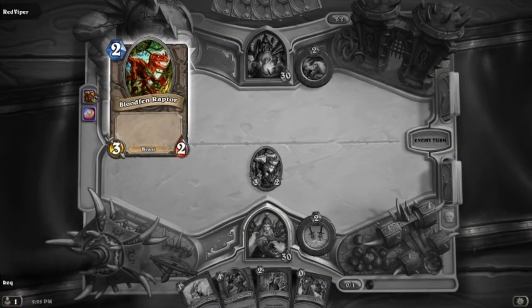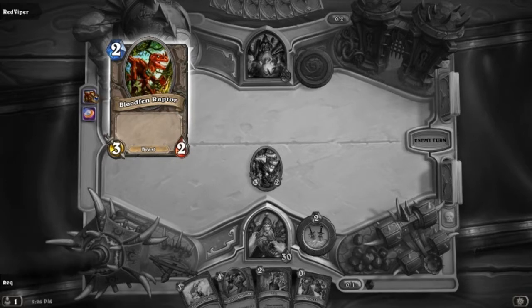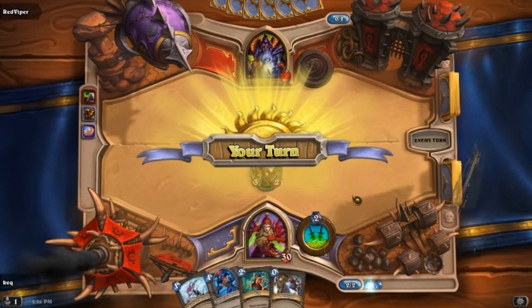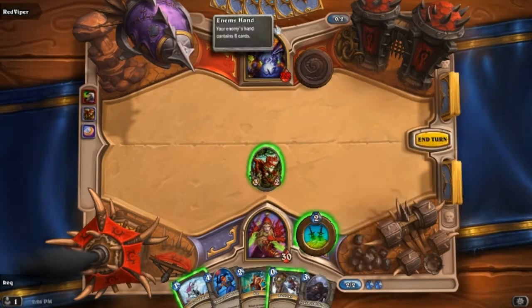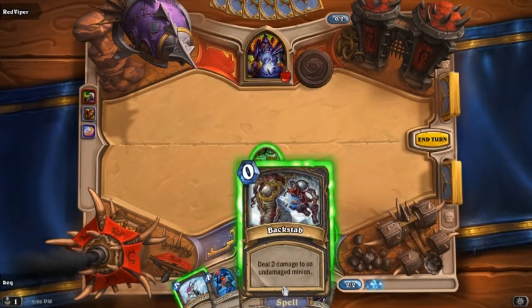You can see up at the top the two on the crystal is how much it costs to put out. The yellow number on the bottom left is the attack. The red number on the bottom right is the life. So my opponent has a decent six cards in their hand. They haven't put anything down — just keep drawing. It's interesting.